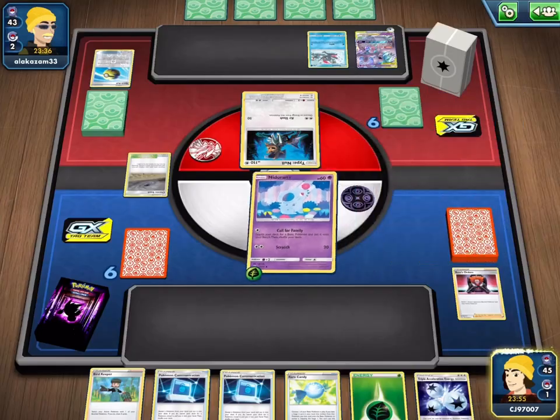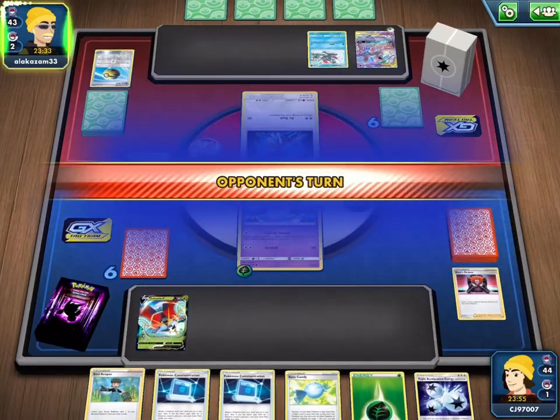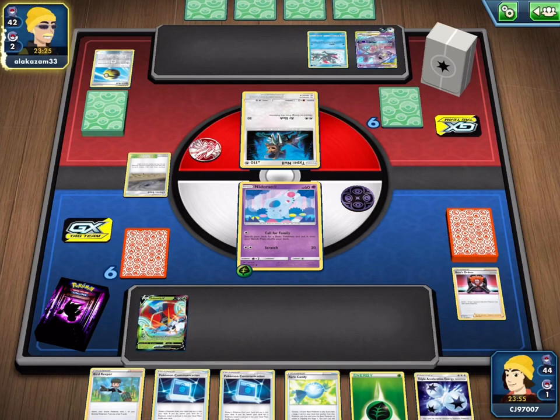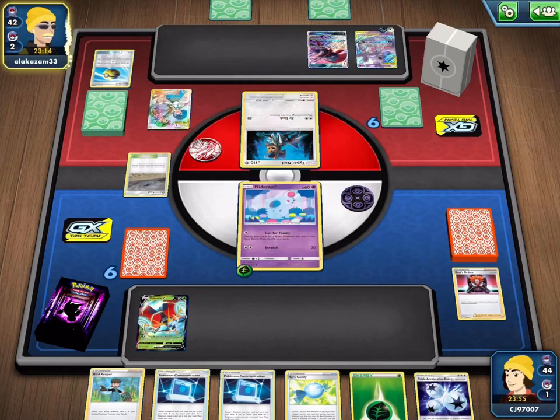Unfortunately only getting us one Pokemon, so I do have to take the Orbeetle. Once we have the Grass Energy we can attach that onto the Orbeetle. We even have the Bird Keeper as well, so if I really wanted to we could go for that to try and draw some cards. But if my opponent takes it slow and just passes, I'll also do the same and use Call for Family once again.